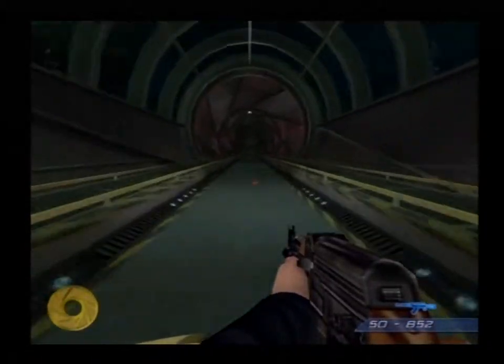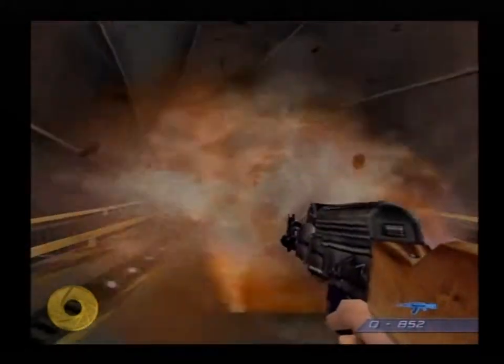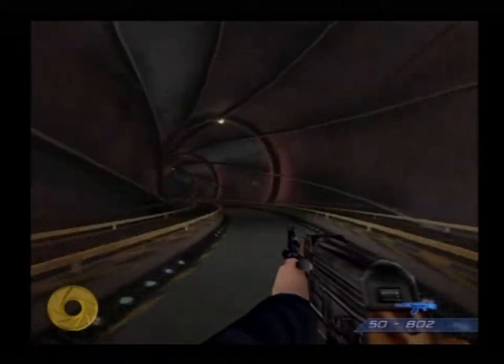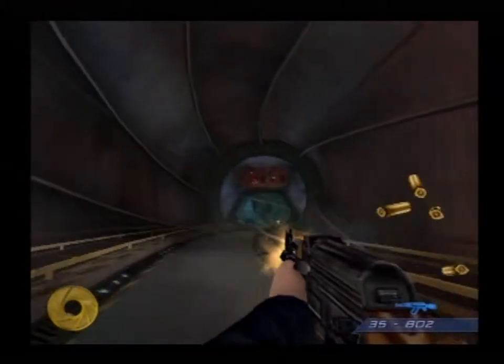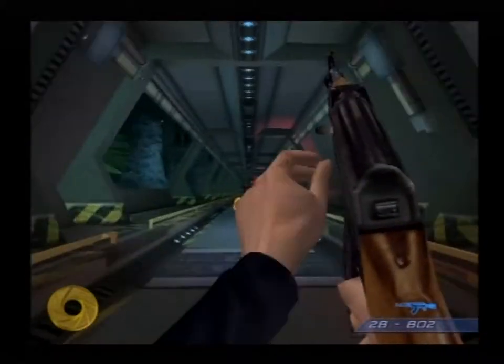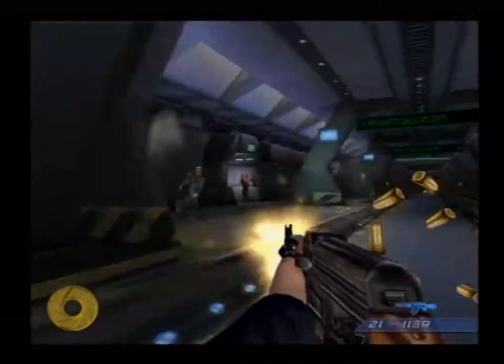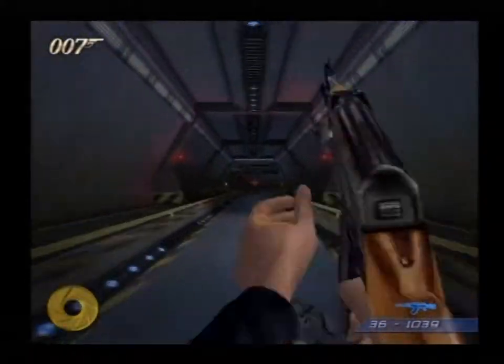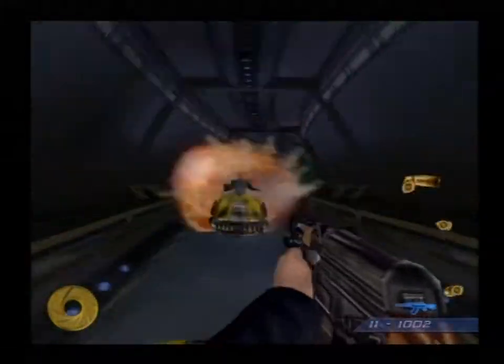So here we are again, back in this level. The first icon is a little bit into the actual level itself, so I'm just going to fast forward through all of this. When you get the first icon, you'll auto lock onto two guys that are shooting at you from that control room up there, and you have to kill both of them in order to get the first icon. You have to do it in enough time, otherwise you'll just drive straight through and you won't get the icon.